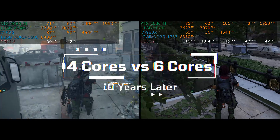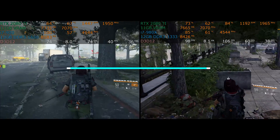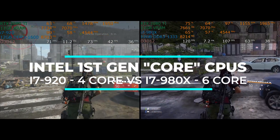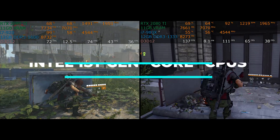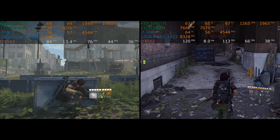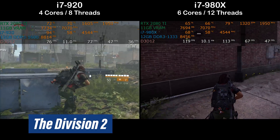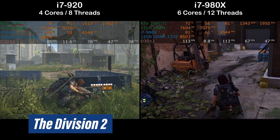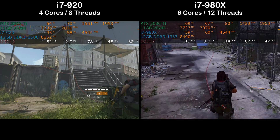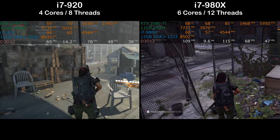Four cores versus six cores, ten years later. Intel's first generation core series CPUs: the i7 920 versus the i7 980x — four versus six cores, ten years ago. Both CPUs are tested on an X58 motherboard at the same clock speed of 4.5 GHz. The i7 980x was a $1,000 Extreme Edition CPU, expensive but unlocked and overclockable via the multiplier setting.